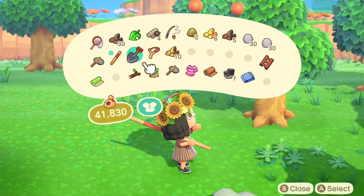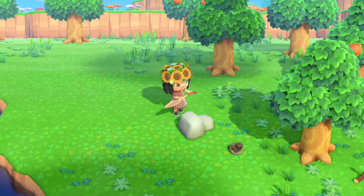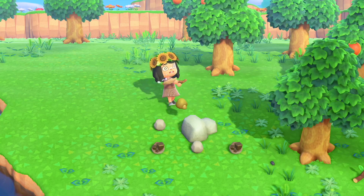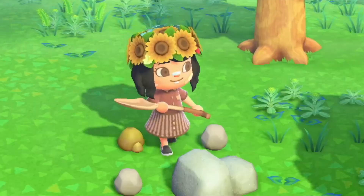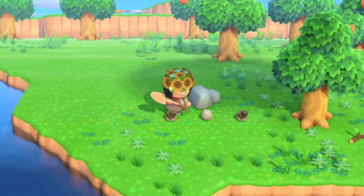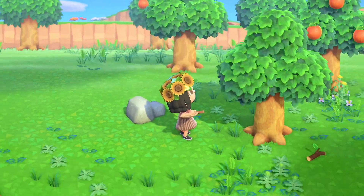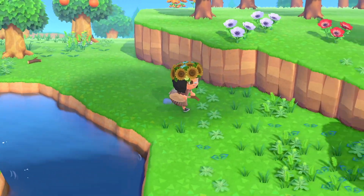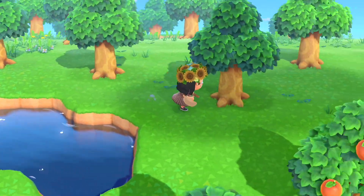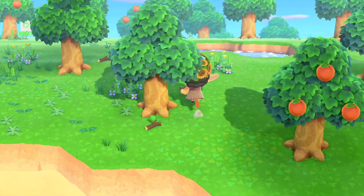Now we need to gather some materials. I have like no materials — I need iron nuggets and all types of wood for the campsite construction kit. Every time I'm looking for iron nuggets, the rocks are just like, 'No, I'm not going to give you iron nuggets, I'm going to give you tons of stones.' And I can't really time travel much in hard mode. I managed to get 15 iron nuggets, which is a freaking miracle because there are way too many stones. It's the material I find most here.